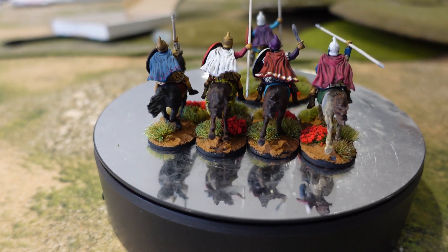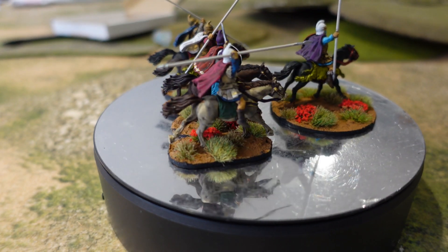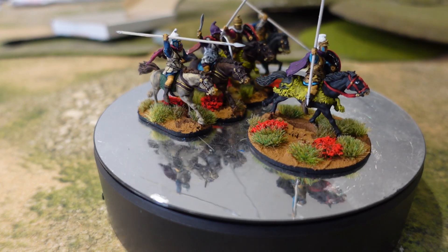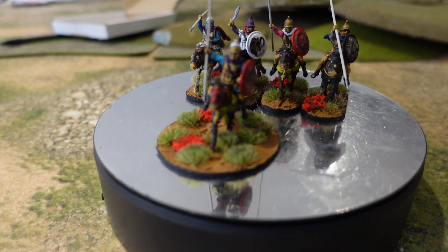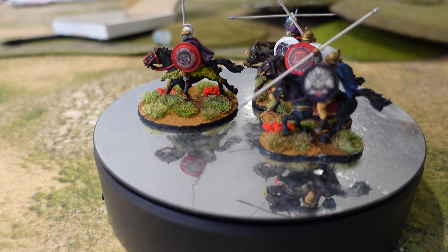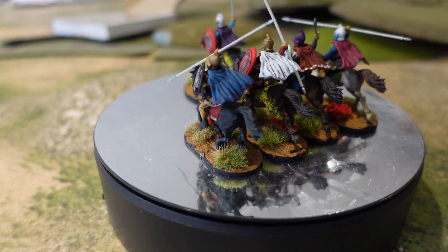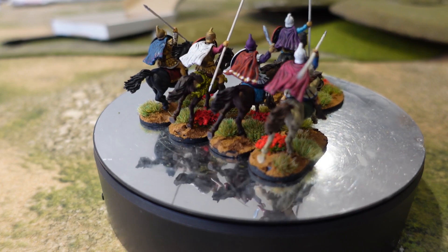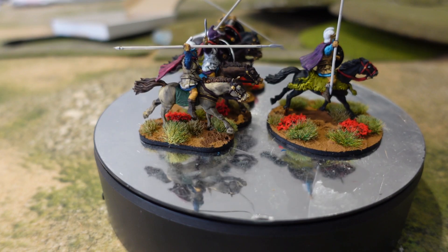I really enjoyed doing these fellows. For SAGA, particularly for the hearth guard because they're only four-man units, I picked up some spare sprues from eBay — somebody was selling individual sprues. I ended up with six cavalry total: two generals separately and the four-man hearth guard unit.